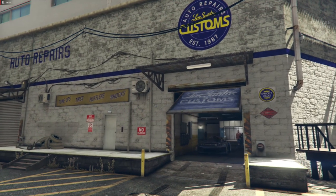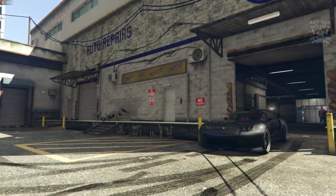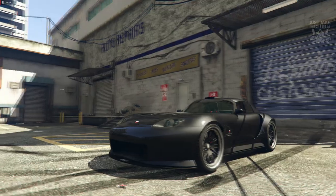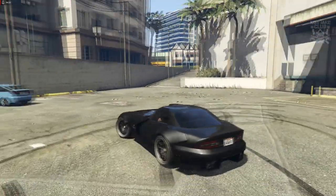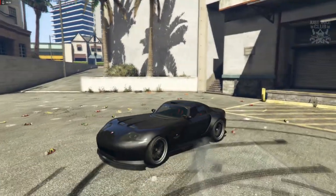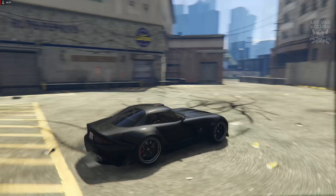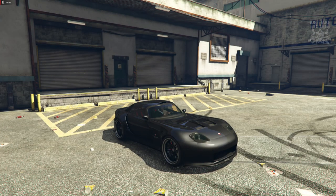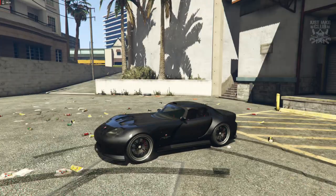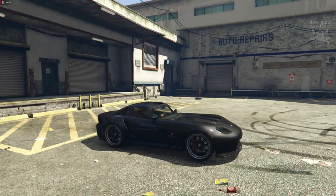Here we go — as you pull out of LS Customs you'll see this is Letty's Dodge Viper SRT10 from Fast and the Furious 7. I know it's not a dead ringer, I know it's not identical, but this is GTA after all — it's not a game full of real life cars. It's a game full of replica cars and I'm trying to recreate real life cars with these made up cars, so I think in that respect it actually looks really really good.